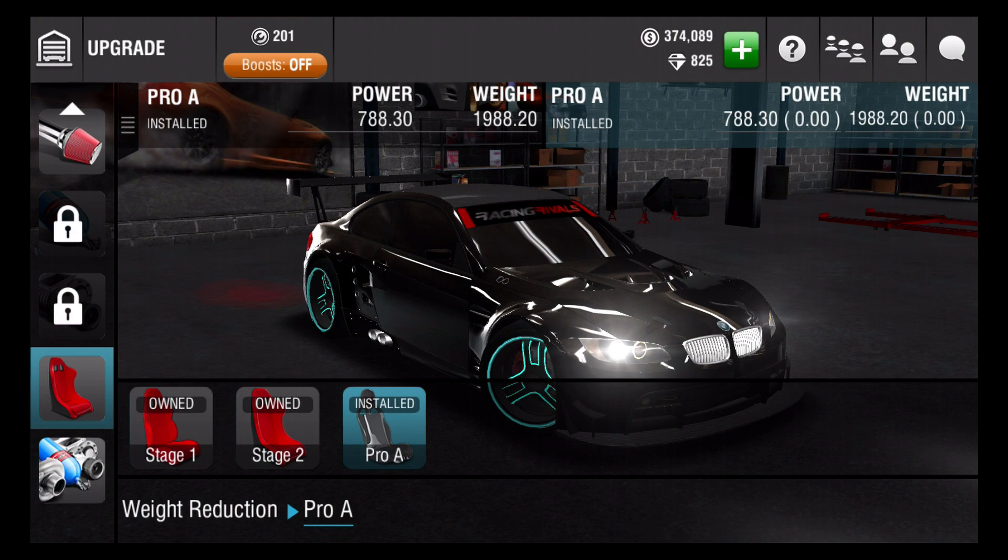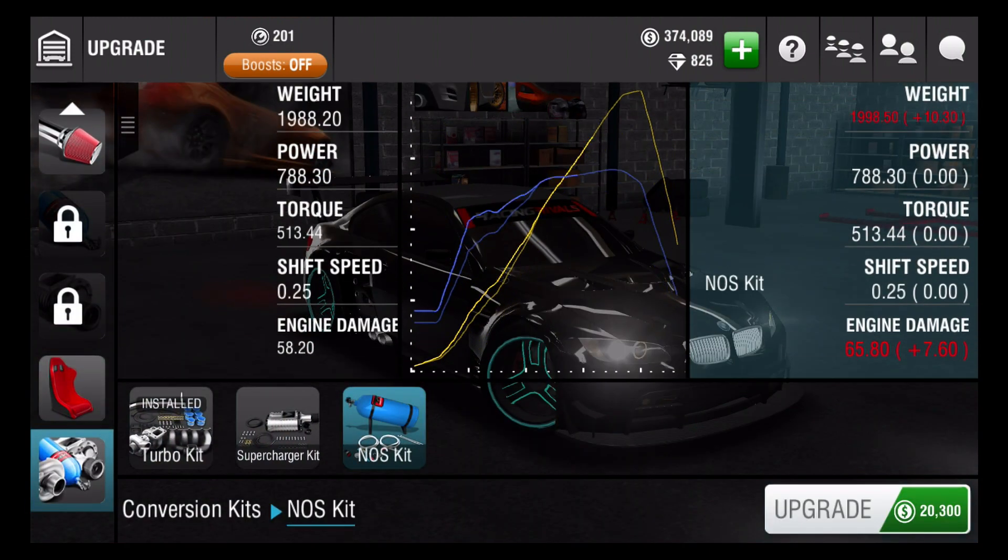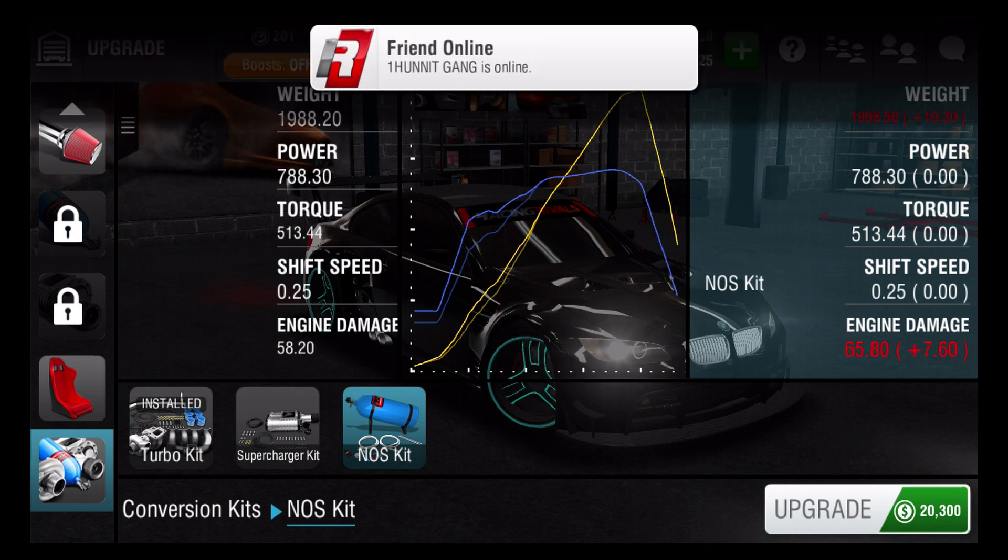Sometimes it's not good to always go for like the A, B, and C. But if you really want to, you should be very careful on how you want to do it. But especially for weight reduction, go Pro A. If you guys want to do NOS, you can do NOS. But the big fail about this is that you can never take off NOS, so be careful when you want to do NOS.